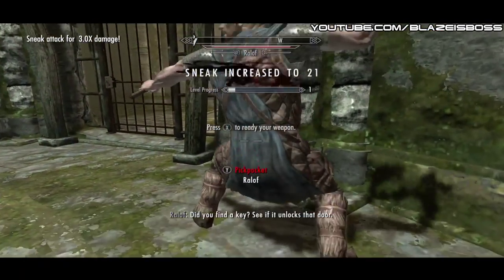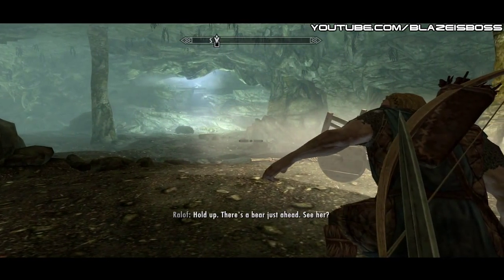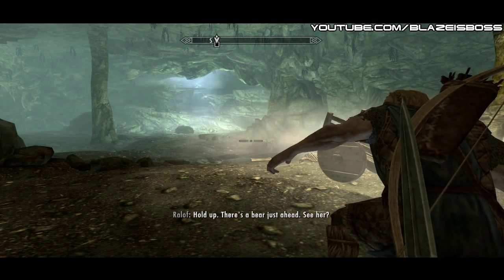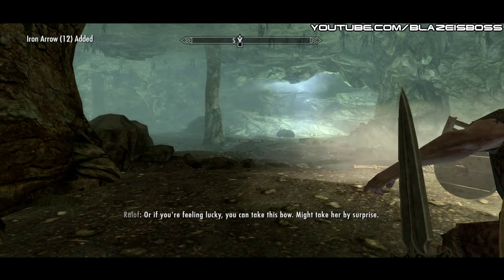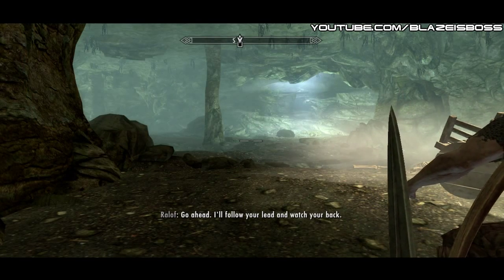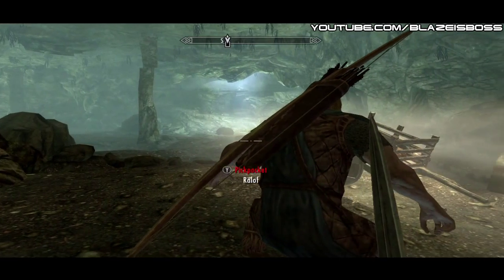You might want to increase the difficulty so he doesn't lose health as fast. If you want to do this more effectively, you can wait until you venture further into the keep and encounter a bear. At this point, Ralof will stop and tell you to either sneak past the bear or shoot it with a bow and arrow, but you can just give him a good old back smack.